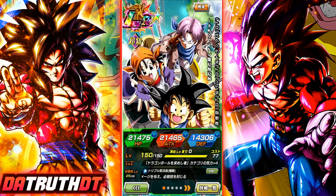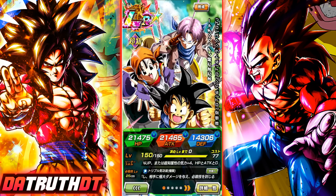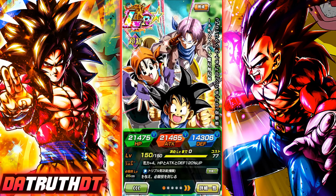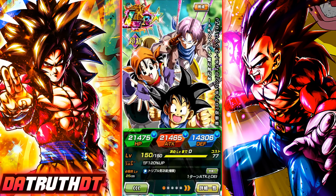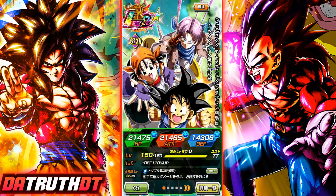We're back for another Dokkan Battle video. I wanted to do a quick video going over the EZA LR Goku, Trunks, and Pan — a character that just came out on global Dokkan to strengthen the Dokkan Fest Pan's team. It can be fairly effective doing that. This character is going to activate the strongest parts of Pan's kit, including her guaranteed additional, and it can also activate Dokkan Fest Pan's active skill. She does need a GT Goku, and this character will activate that, which can be fairly good.